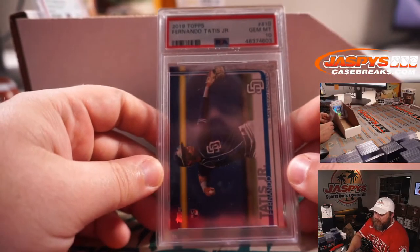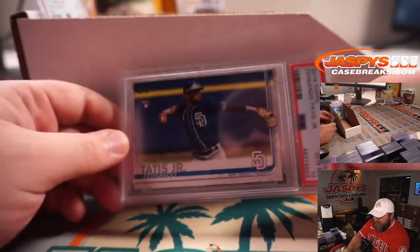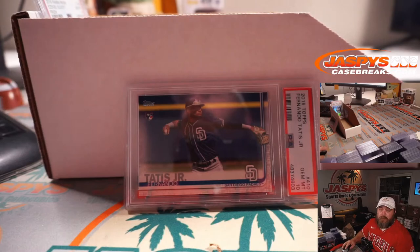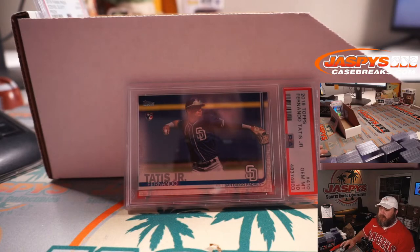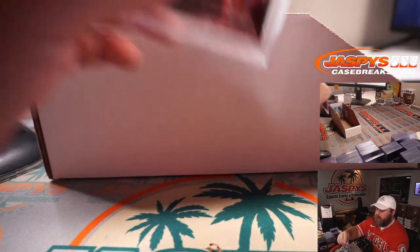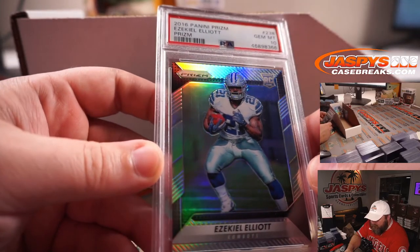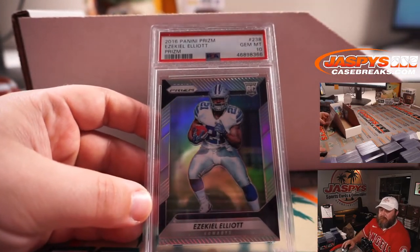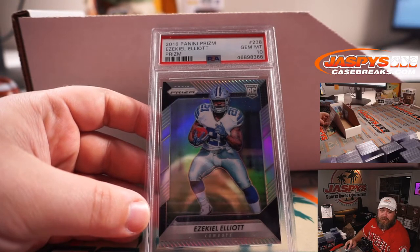Fernando Tatis Jr., Topps Rookie PSA 10 from 2019 Topps — San Diego Padres is Sean Aldinger. There you go Sean, congrats. And Ezekiel Elliott Prism Rookie Silver PSA 10 for the Dallas Cowboys — Matt Medlin and the Cowboys. Very nice.